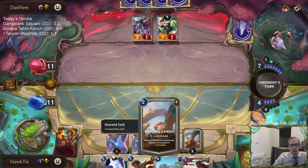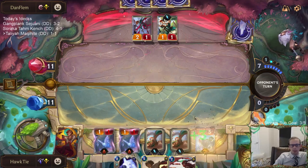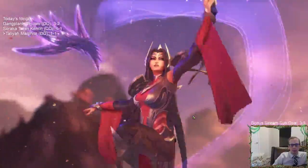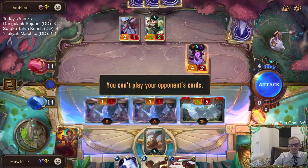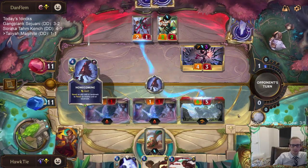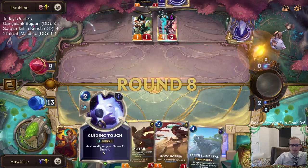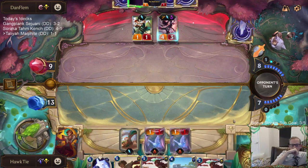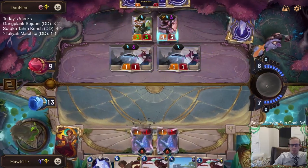I have to say, this Unraveled Earth card is not one I've ever wanted to put in a deck, but it has been overperforming for us. We actually look like we're in a good spot right now — our little Talia Malphite deck against the best deck in Legends of Runeterra. Maybe not — spoke too soon. We can't block any of these because then they just swap with Aurelia.